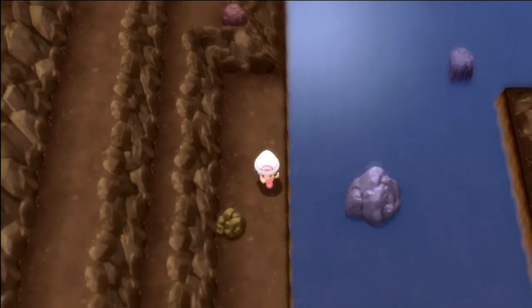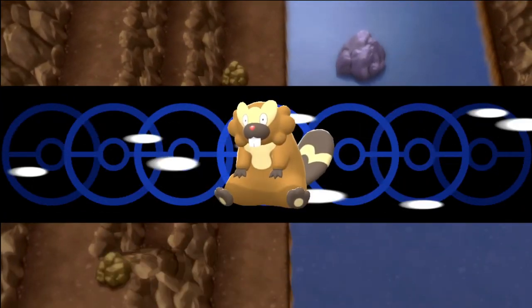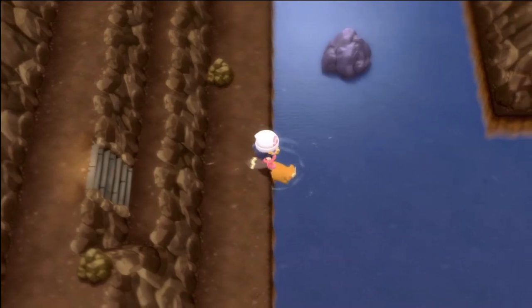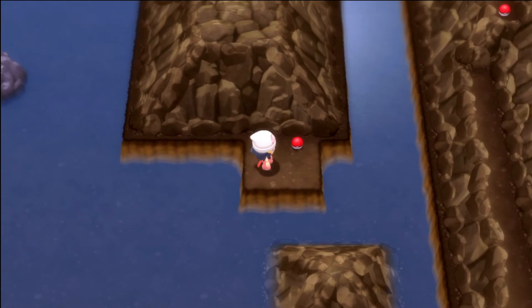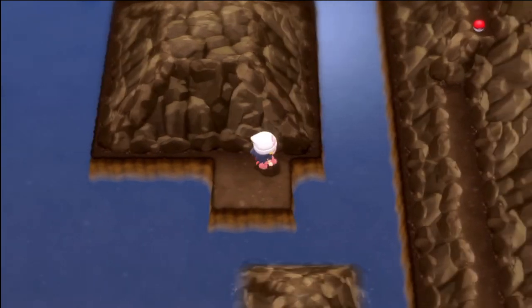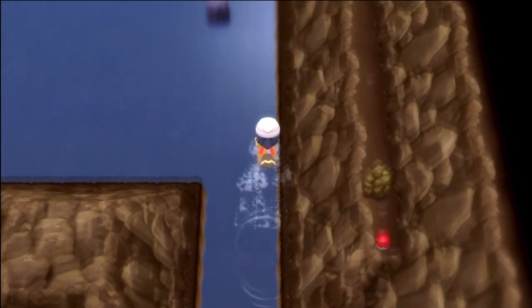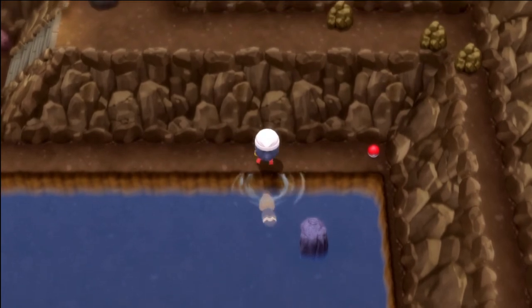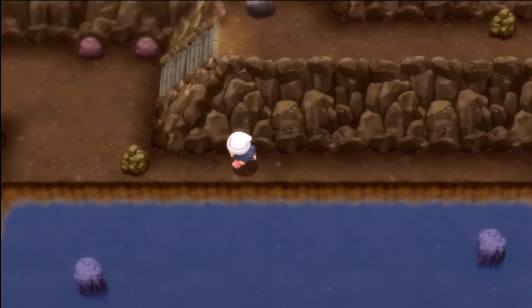Go ahead and surf into the pond towards the right. You'll find a small island in the middle of the water that has a light clay — pick up this item. Grab the light clay, then head surf back over. This time go up to the very top — you'll see this small skinny strip of land, and at the very end is the max elixir. Once you grab this max elixir, come back over to the left and rock smash through this boulder.